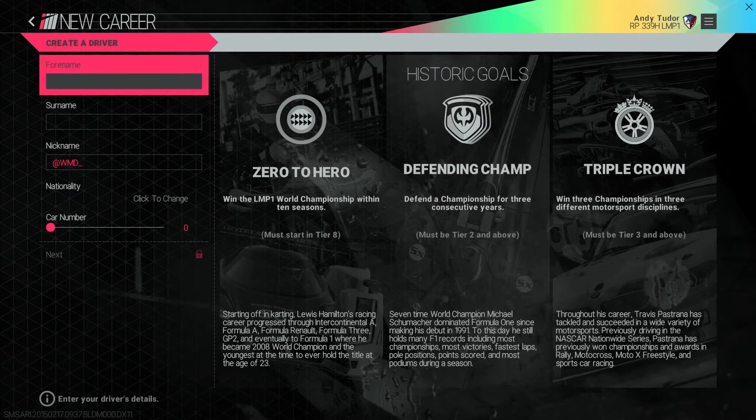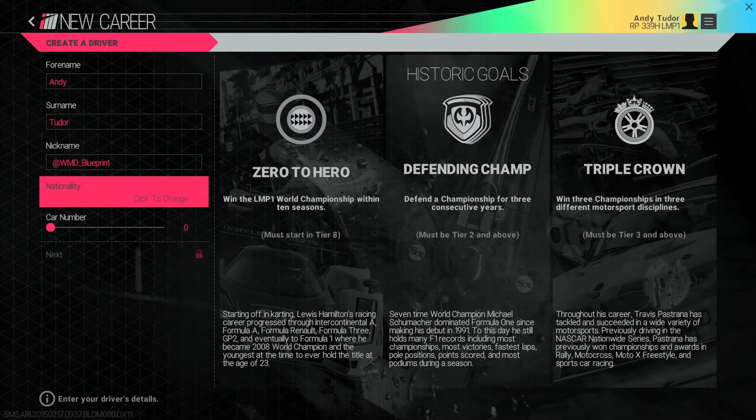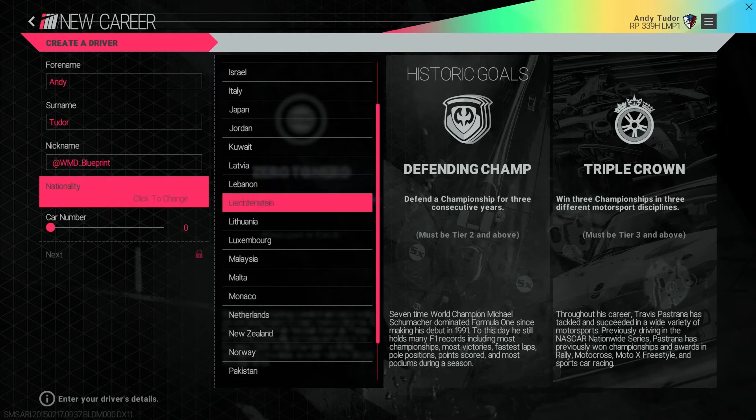First of all you're going to create your driver persona — your name, how you're going to be identified on social media, the region you're going to represent and your car number. You can also see different historic goals possible to achieve in your career. These draw inspiration from real racing legends and are free form, so you can strive for them in any order. You can do one of them or none at all. If you manage to complete them all, there's a special place awaiting you in the Hall of Fame.